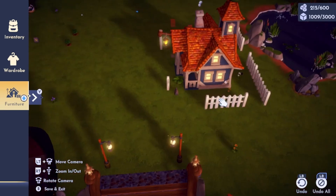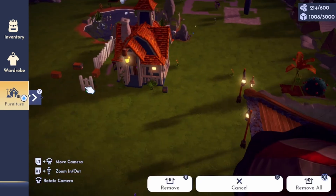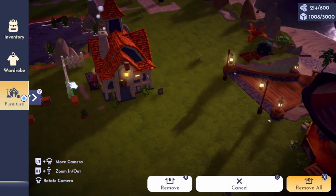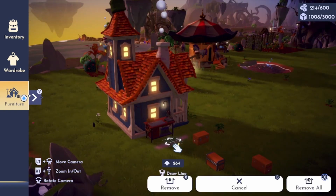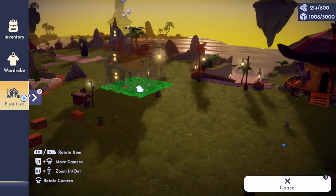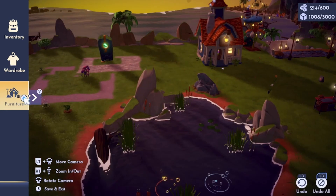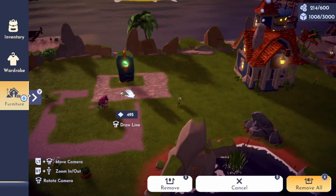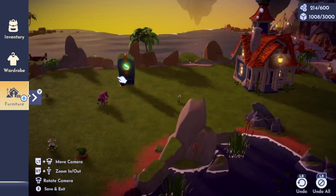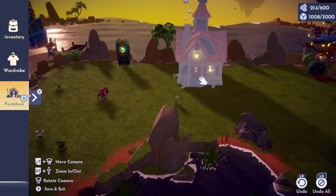I'm going to be moving his house into a corner and adding some trees, bushes, and one of his selling points — because you can't put all of them together as I found out — so we're just going to be moving one. I'm putting him here next to the pond because he likes to go fishing, so I thought I would give him his fishing area so he walks out of his door and can go straight fishing.